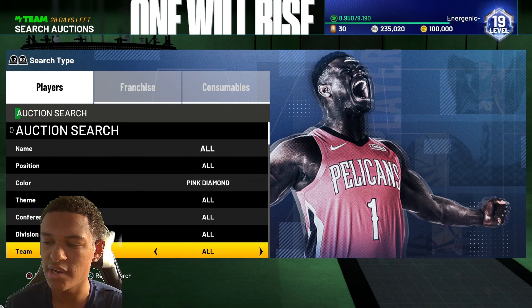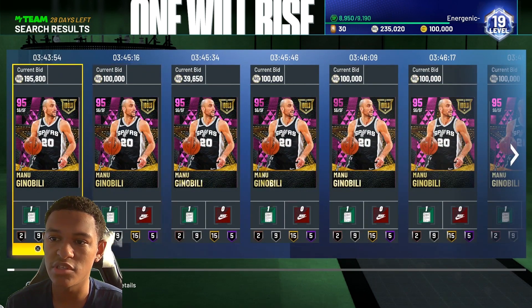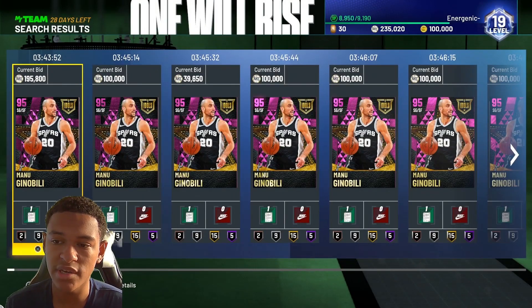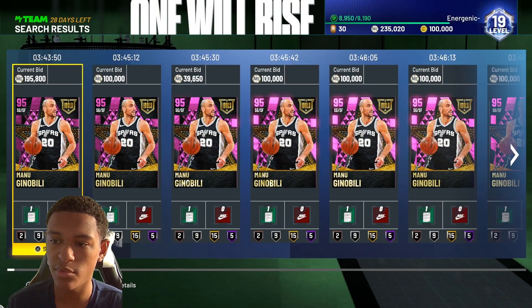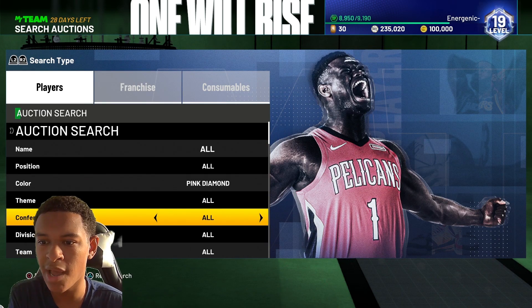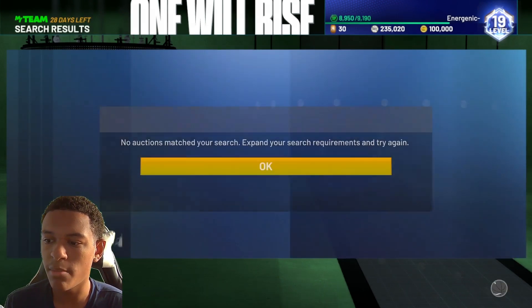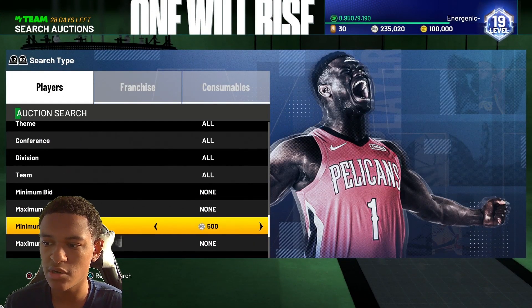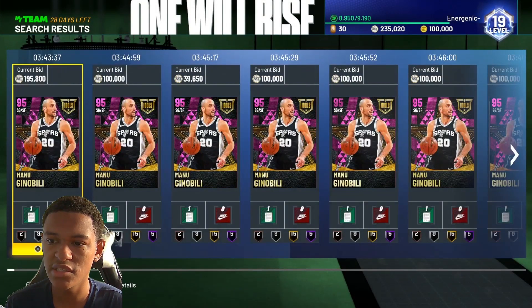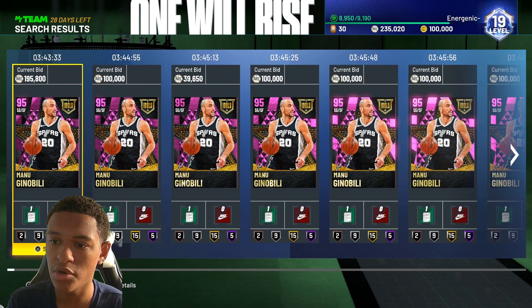For the Pink Diamond filter, you'd just search Manu Ginobili by name, or you can simply filter by Pink Diamond since he's the only Pink Diamond available on the auction house. Pink Diamond is easier because you don't have to type anything in the name search. Set the minimum buyout to 500 because I don't anticipate this card being a buy-now — he is the first ever Idol card and the first ever Pink Diamond on the auctions.